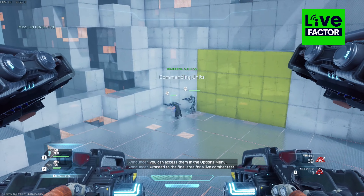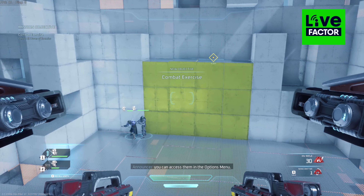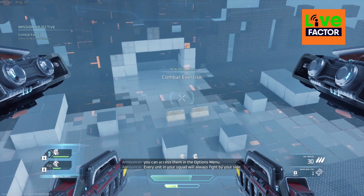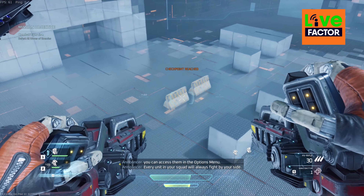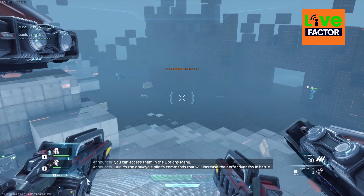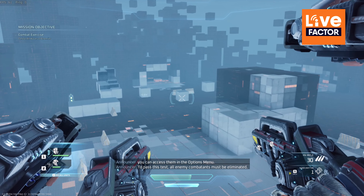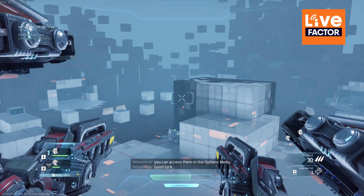Proceed to the final area for a live combat test. Every unit in your squad will always fight by your side, but it's the Grav Cycle Pilot's commands that will increase their effectiveness in battle. To pass this test, all enemy combatants must be eliminated.